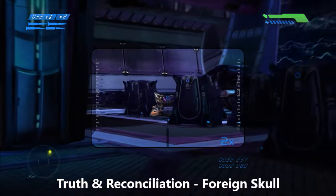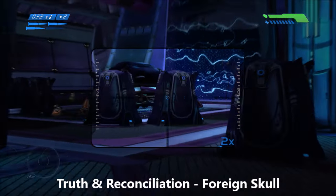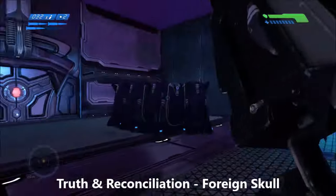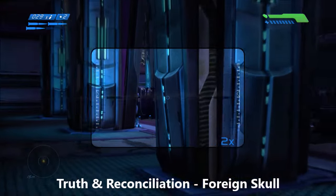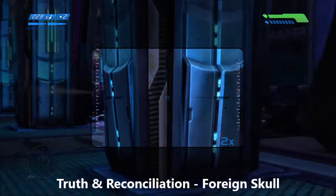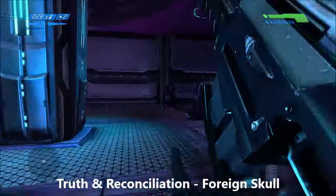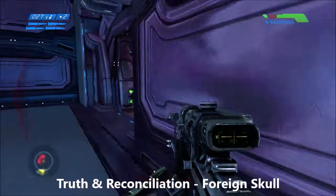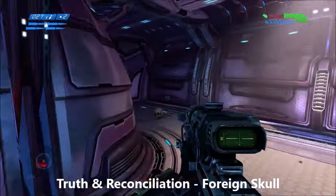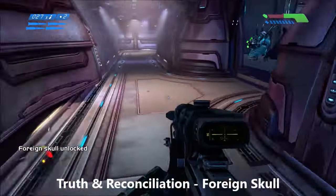For mission 3 on Truth and Reconciliation we're going to get the Foren Skull. In this room with the large energy barriers and the Wraith, that door that I just glanced at opens up and two hunters come out. You have to quickly jump into that room before the door closes again, as it does not reopen. Just do this on easy difficulty and run right past these hunters — it's not too hard — and grab your skull for the level.